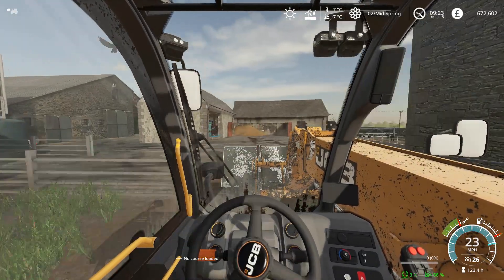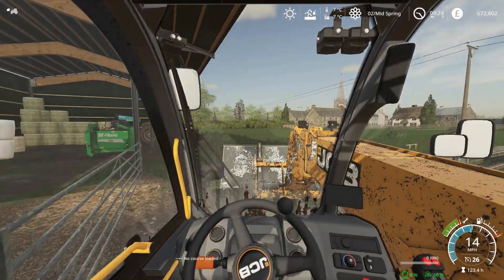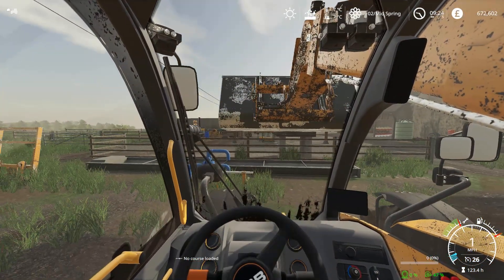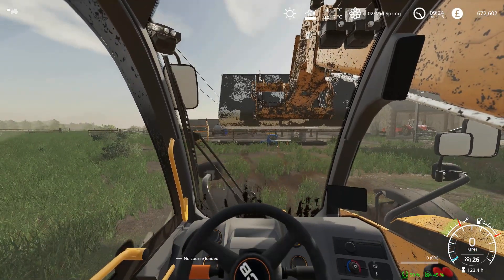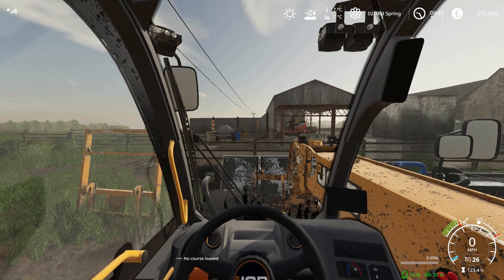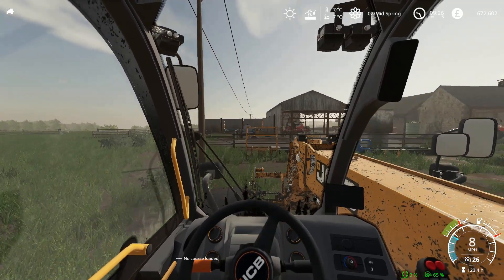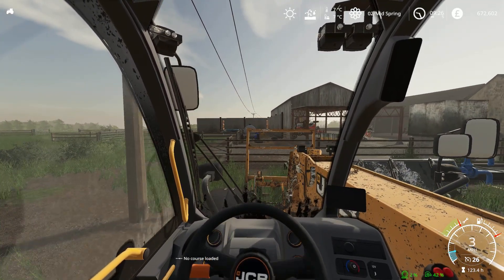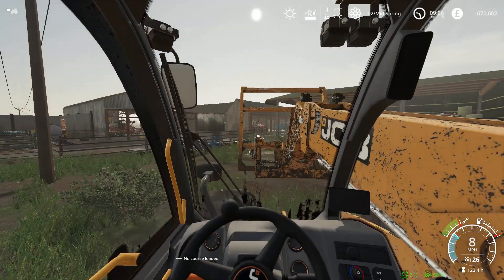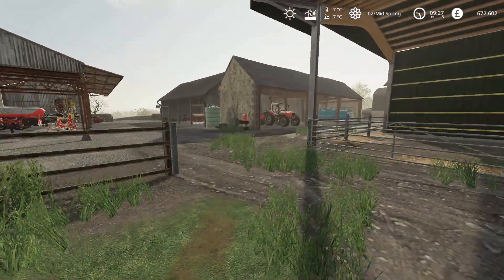So let's get the Massey. How are we looking for a bale? We're going to need a bale in that bale shredder as well, so we'll get the spikes on. We'll get the Massey and the shredder on — we'll do that first. I still haven't done that invisible wall yet. I haven't had a chance to — I've been too busy with other things.